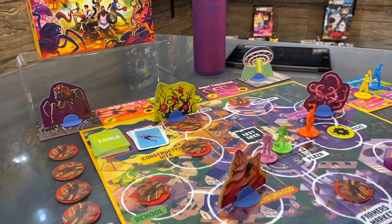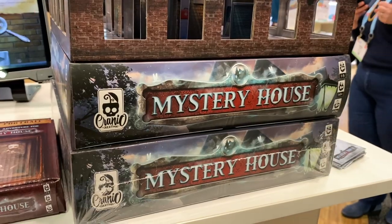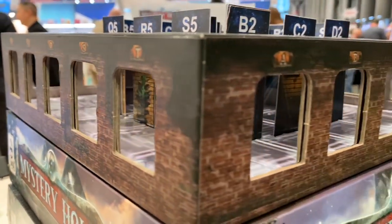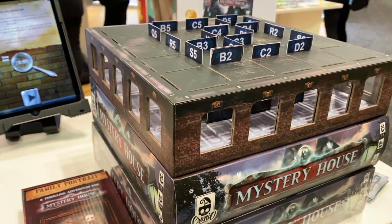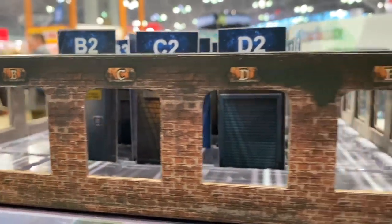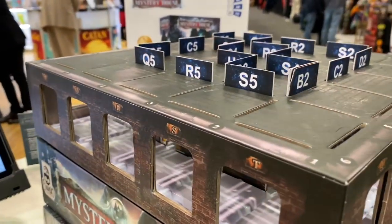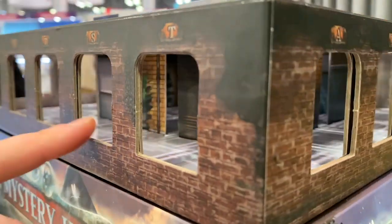With Mystery House, you use a companion mobile app to walk through a scenario you have to solve. In this one, you get a phone call saying a bomb will blow open a bank vault and people will run away with all the money. Inside the box insert you can see the outside of a bank — you'll interact with the app and the items you see to find clues and make your way in.